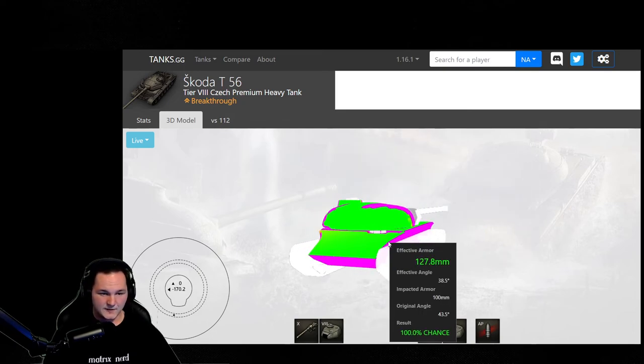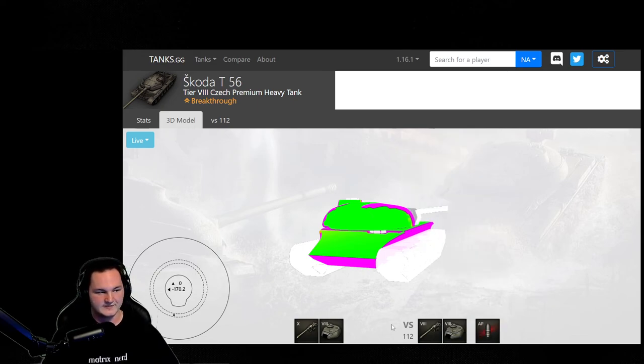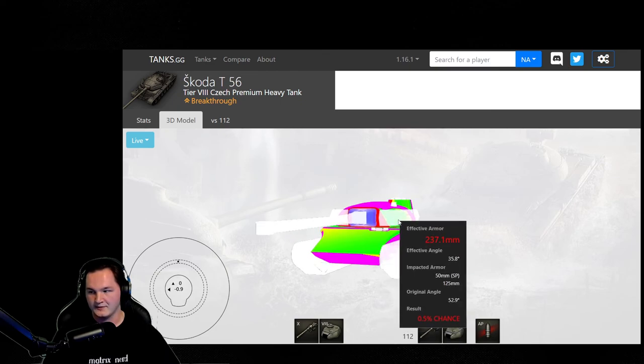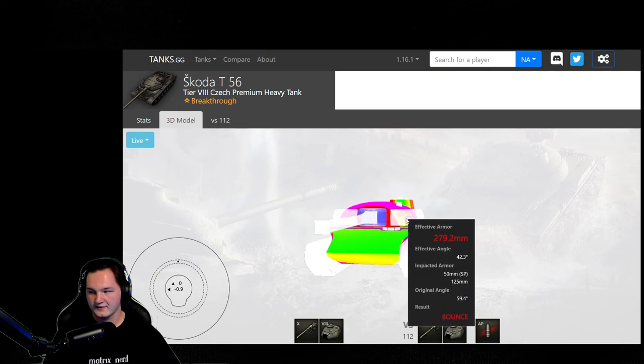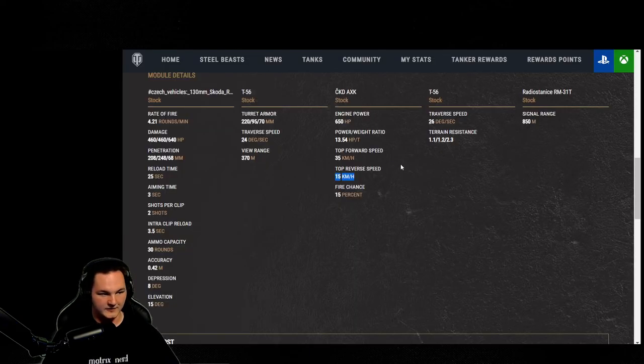With a 50% discount currently going on, this is 6,000 gold. Honestly, this is still a steal of a tank right now. In my opinion, this thing is extremely amazing. 50mm of spaced armor on the front causes a lot of mayhem with overall defense.